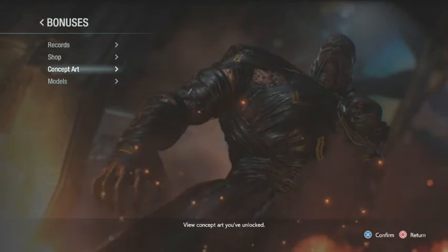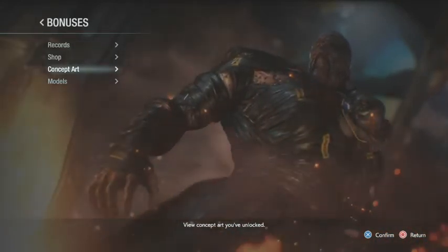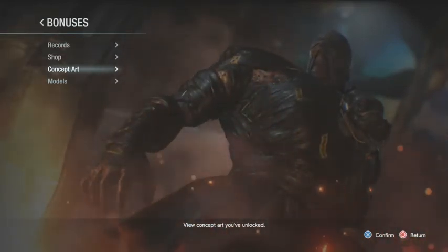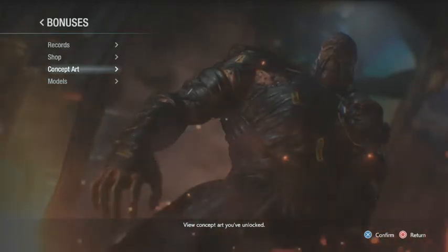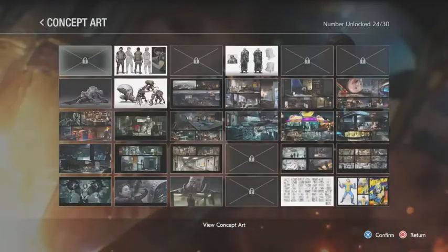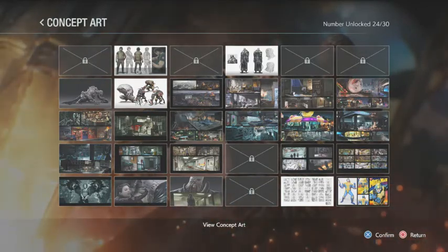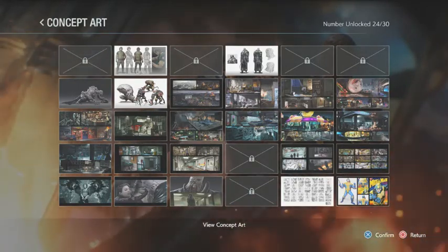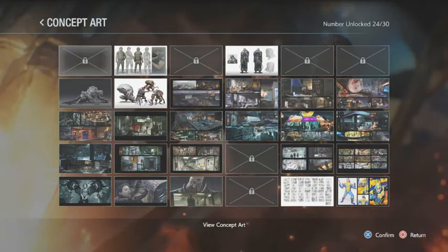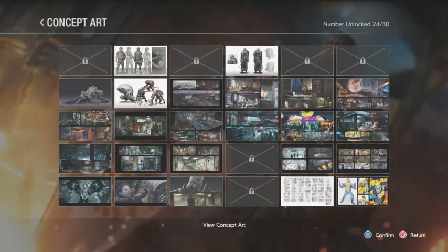Greetings all! This is Justini and the Great, and welcome back to the bonuses for the Resident Evil 3 remake. In this episode we're going to cover the concept artwork and the models. This is a part that I personally consider boring when other people do it, so I'm not going to take too long, but I am doing this for those that like this kind of stuff.